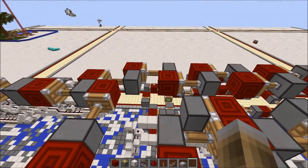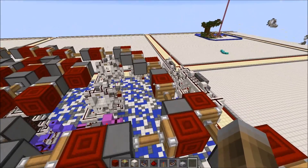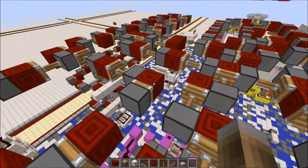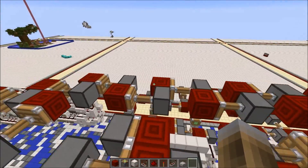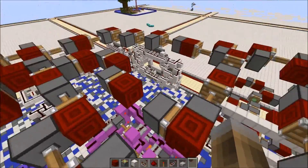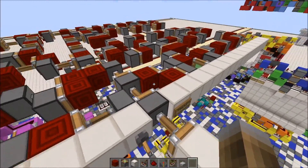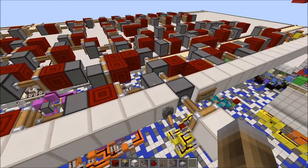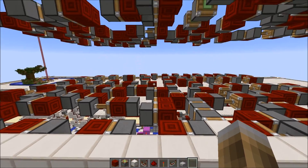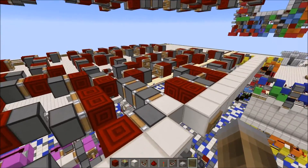It does not loop because one of these pistons gets a one-tick pulse — it pulses and leaves the redstone block over here, then the signal travels around back here. When these all extend again, this one retracts, and that just makes sure that it does not loop and infinitely power the whole circuit. As you can see right there, that piston got a one-tick pulse and left the redstone block there until it got a second pulse from the circuit and retracted.